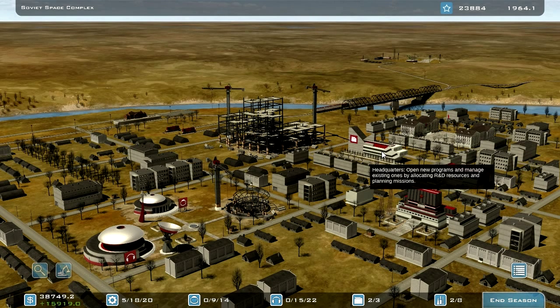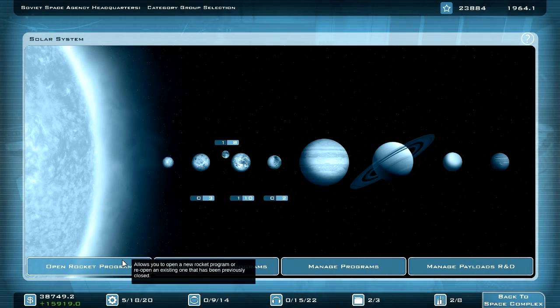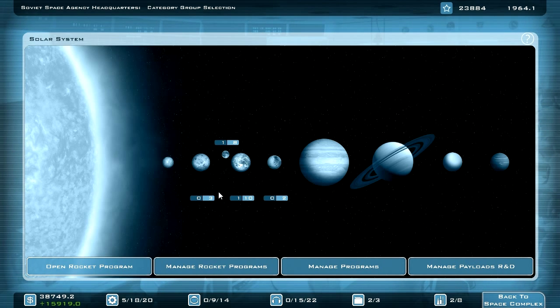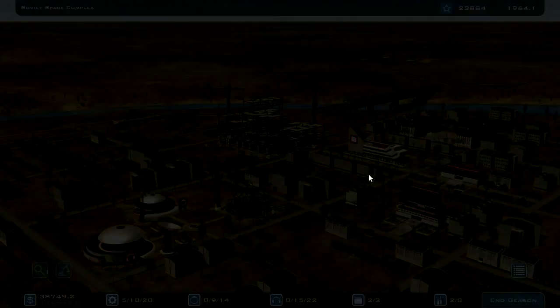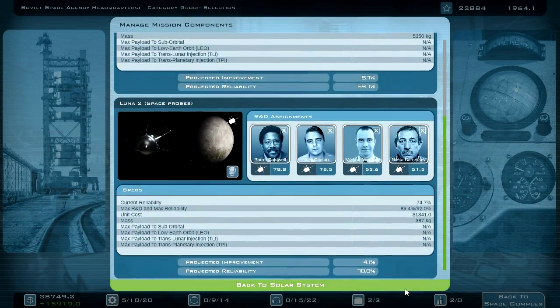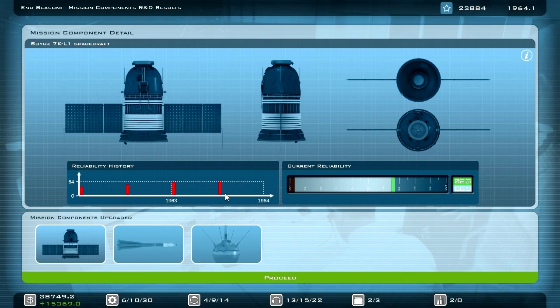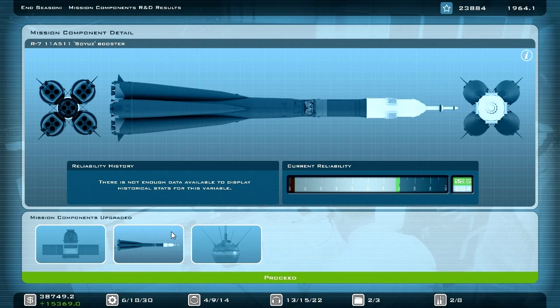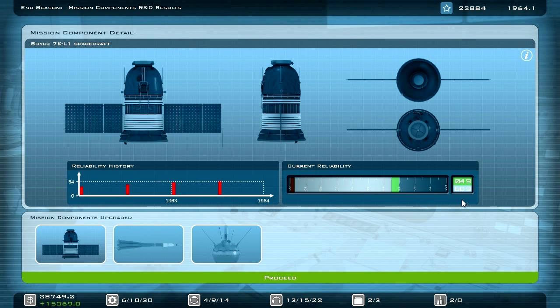I have five scientists available. The VAB still needs some time — I thought about opening the N1 rocket because the development of this rocket really takes some time, but I need to wait for the VAB to be finished. I really like to start working on the N1 right away.